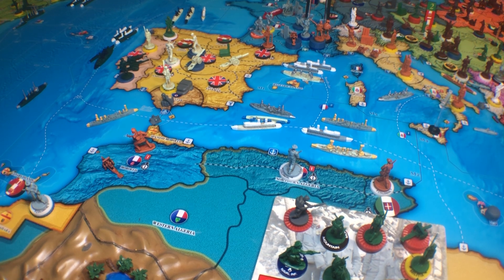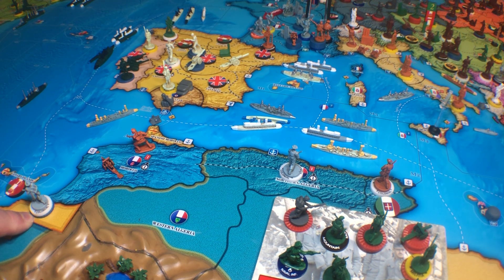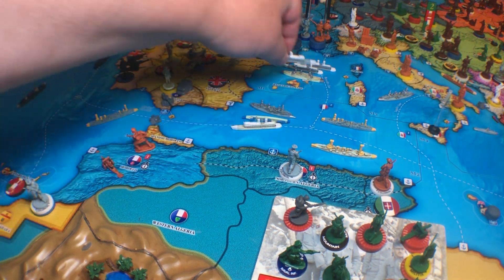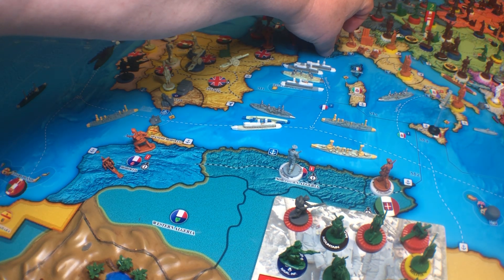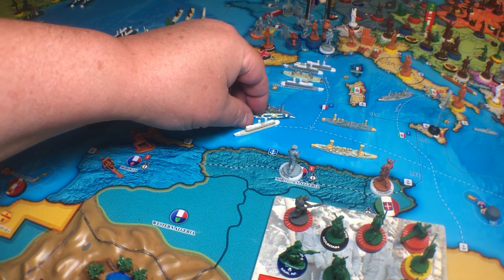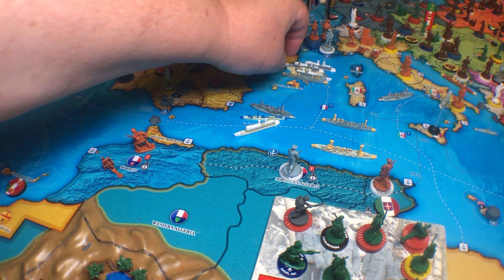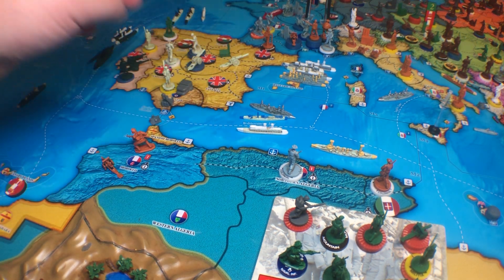I'm just going to start down here. I've only got a couple of small moves to make and then we'll go up at the other end of the table — that way I don't have to go back and forth. You see these guys over here? Colonial Infantry in Spanish Sahara. This transport is coming over one, two, three, and they're taking the two of them to southern France. I might as well bring these in here — you never know, some random event pops up. Go kick the French guy in the head and take this transport.